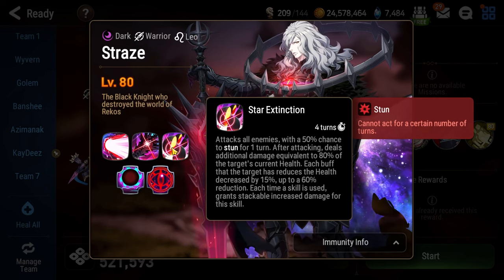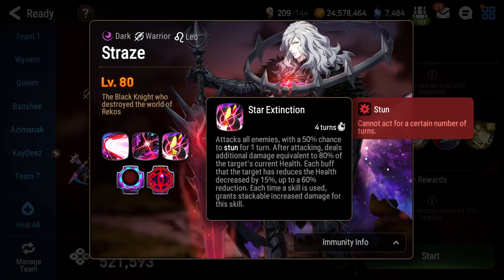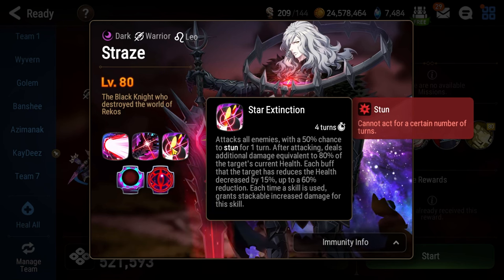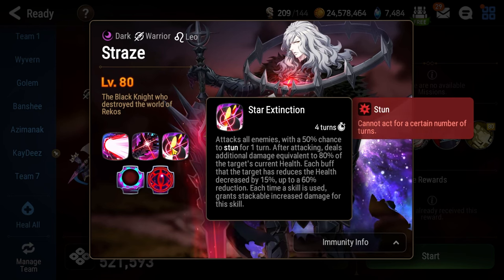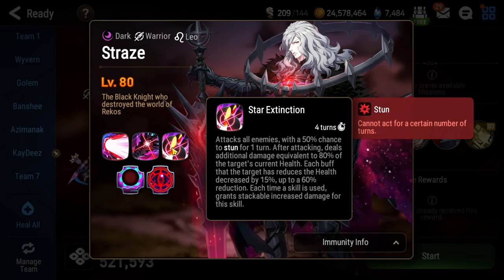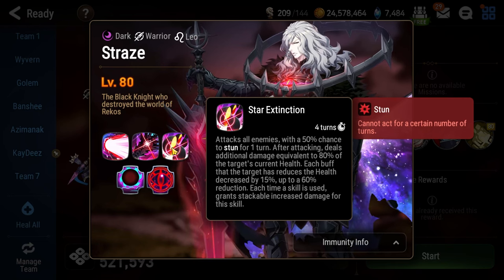Let's talk about his ultimate, Star Extinction. It is an AoE stun on your entire team that deals bonus damage equal to 80% of everyone's remaining health. This nearly automatically kills your entire team whenever it goes off. The only way to reduce damage from Star Extinction is to have buffs on your characters — each buff reduces the damage by 15%, up to a maximum of 60%. It's going to be very difficult to keep buffs on your characters because almost all of Straze's moves remove buffs, steal them, or place buffs on himself like an attack buff or a critical hit resistance buff. It is imperative that you bring a hero that can remove buffs consistently from Straze and Faustus.